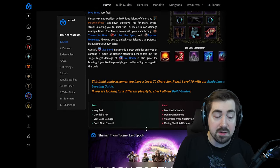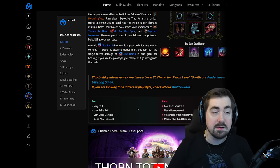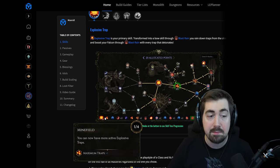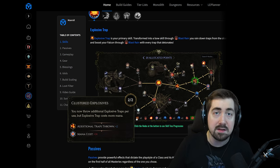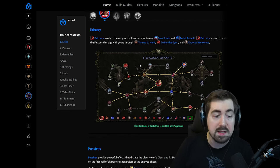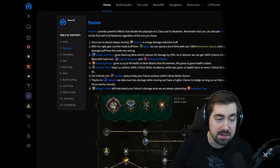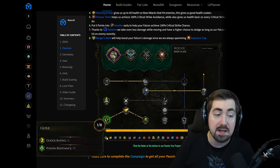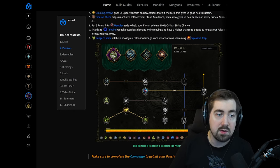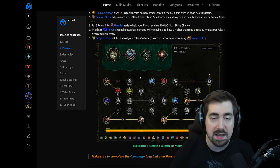Further down on the site we can see pros and cons of the build. The Falconer gets a little bit of low health sustain and doesn't have the greatest mana management, but it has a lot of pros and is kind of OP. Scrolling down further, we can see the skills — you can hover over them — and at the bottom there is a step-by-step feature showing you exactly where to put points. This applies to all the different skills of the Falconer. It also has the same step-by-step feature for the passive tree, and gear, best items to get, and what uniques you need are all covered.